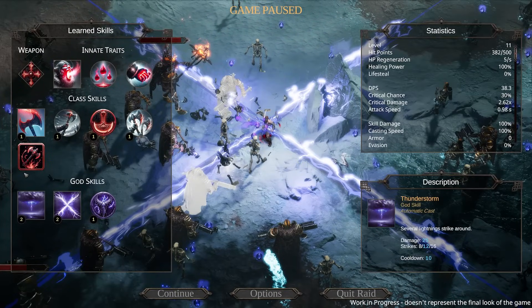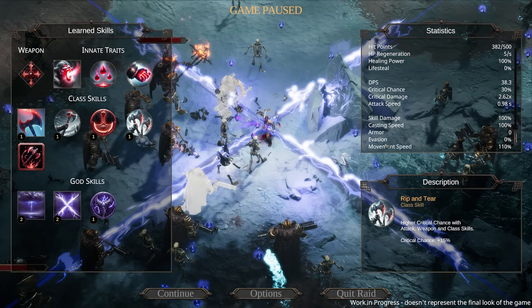You can in fact look at all of your stats, which is awesome. You cannot hover over this though. Healing power, life steal, cast armor, regeneration — okay.